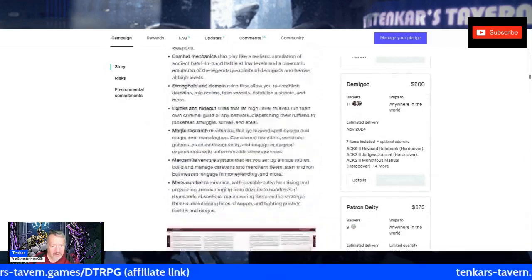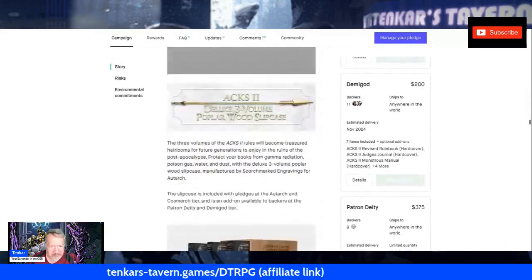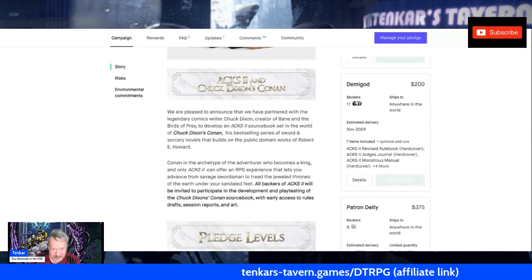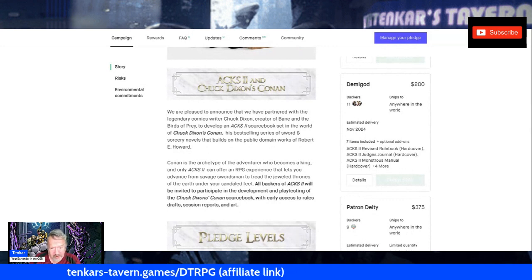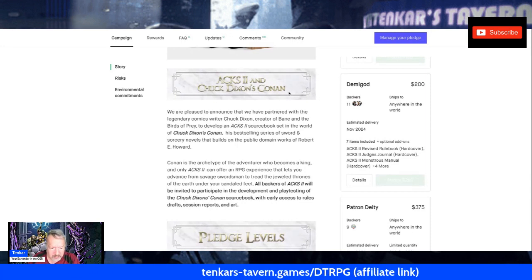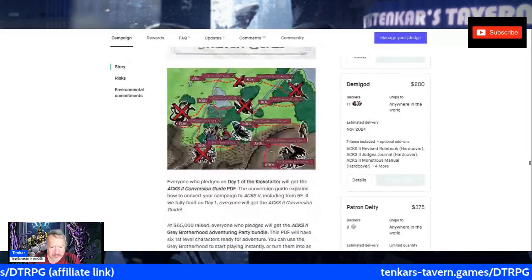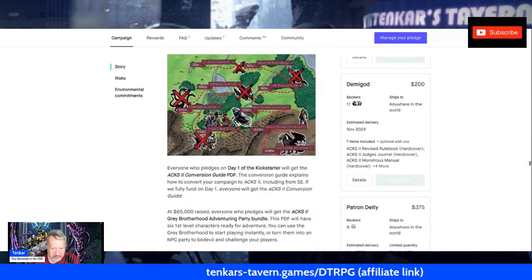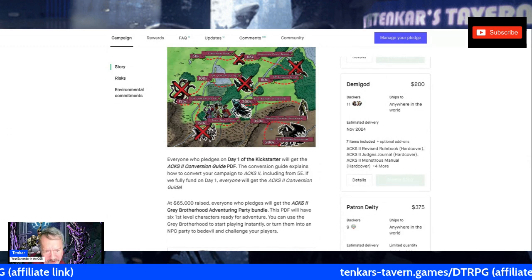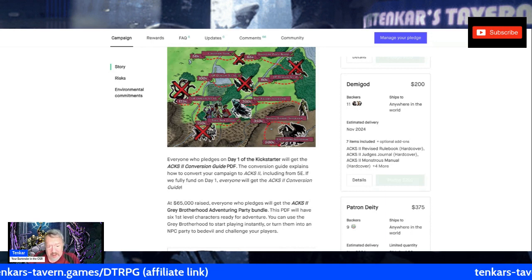For those of you wondering what ACKS does for you if you're coming from 5e or even Swords and Wizardry: if you back this, you'll get an opportunity to playtest Chuck Dixon's Conan. All backers of ACKS 2 will be invited to participate in the development and playtesting of Chuck Dixon's Conan Sourcebook, with early access to rules, drafts, session reports, and art. They've also hit the stretch goal for an ACKS conversion guide that tells you how to convert your campaign to ACKS 2nd edition Imperial Edition, including from 5e.